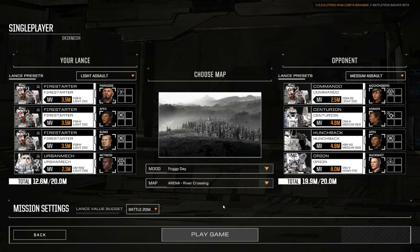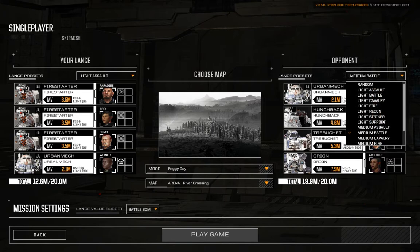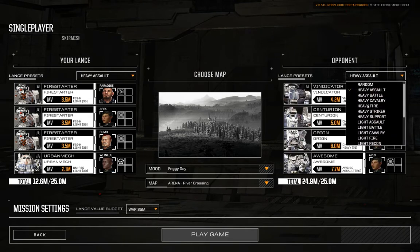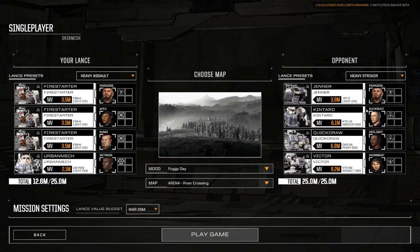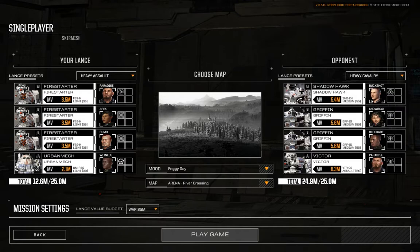Let's move back up to a bigger budget. I'm trying to remember which of these lances was the one that was giving me such a conniption. Was it in the heavy? I think this might have been it — because it was an Evictor and some mediums. There we go. Sure enough — Paradise and evasion and Evictor. Man, that is something.